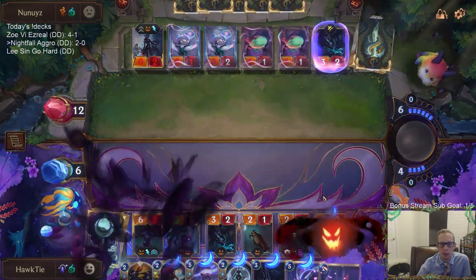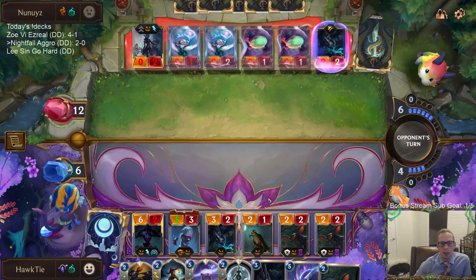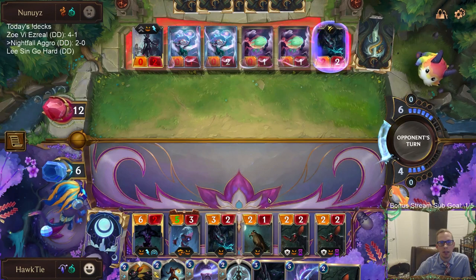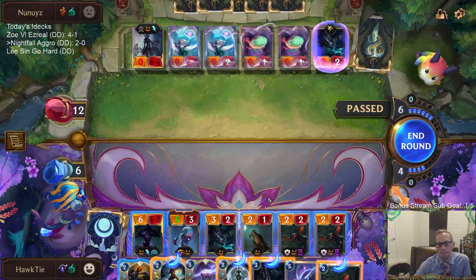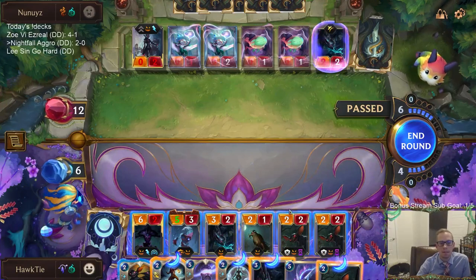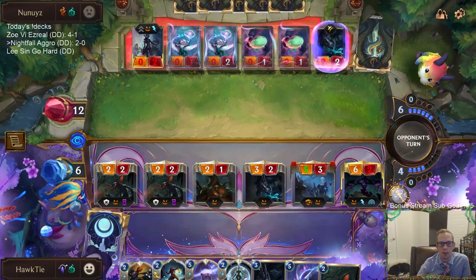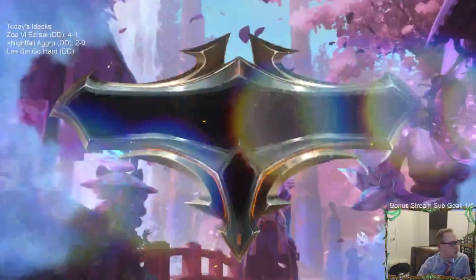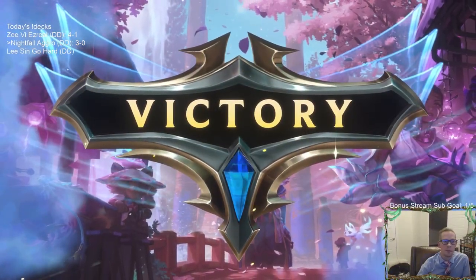They still can't block any of these, so Grasp puts them to 15 - but then they block one of the others, so they're not dead. What's their plan? It kind of has to be Grasp the Undying. Withering Whale is not going to do it. They do not have a plan - at least not one that worked against Nocturne. GGs!